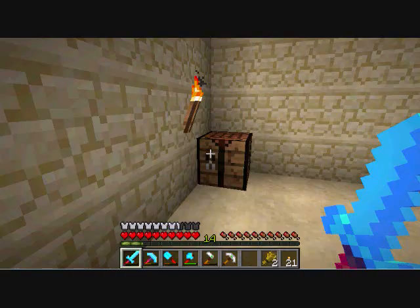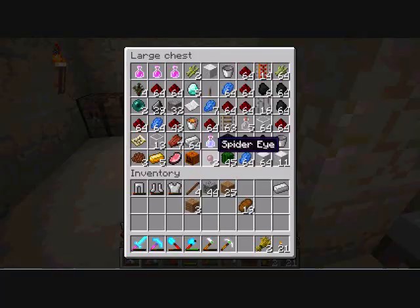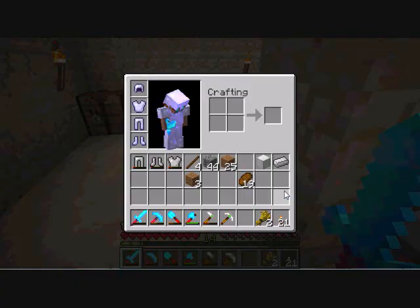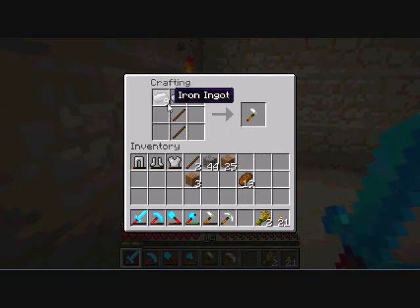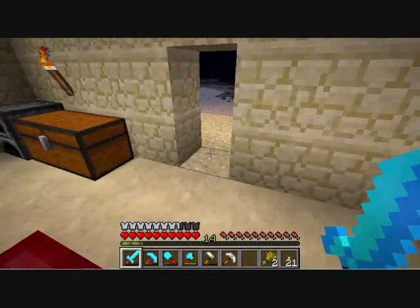And then I'll grab some iron — I'll have to turn a block into pieces to do that. You've seen the pick and hoe, but come over here — that's the axe. Again, it's got the gemstone. And the sword. I like my tools that I've made.